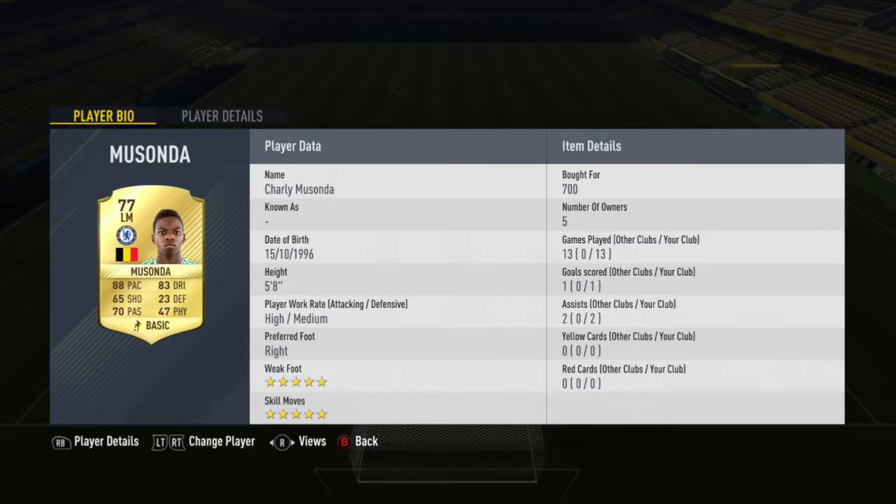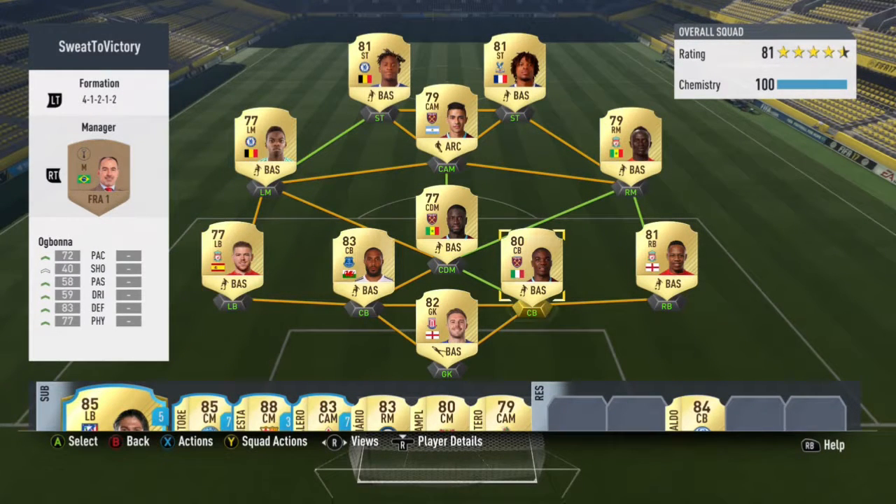On the left we've got Musonda — he's played 13 games for me, not many goals and assists. Lanzini has got loads of goals and assists for us, he's sick as well. And Mane, who I've just brought — 0 goals, 0 assists. Now we're on to the front two with Remy, who is absolutely sick. I've only used him for a couple of games but he is just absolutely amazing. And Batshuayi, who is the first person I brought because he was absolutely sick — and I'm kind of going for a bargain at 700 coins. Let's get into the games, just showing you what the squad is like.